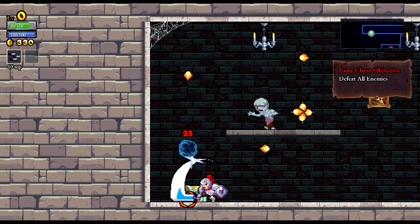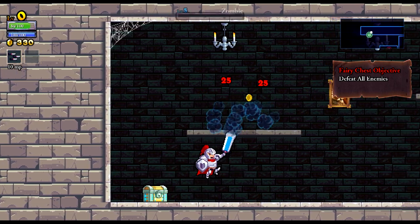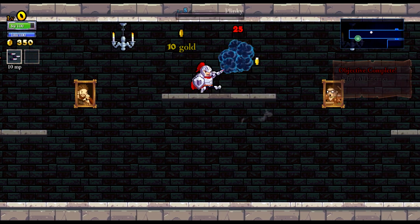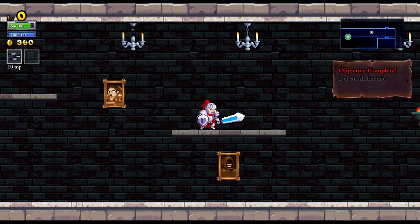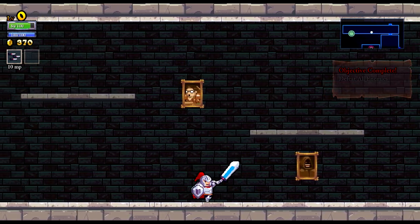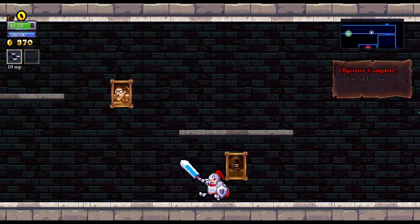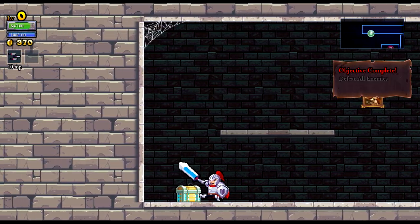Lots of enemies in this room — there's the fairy chest. Two for one right there. There's Commander Riker. I can barely make it up there. We got objective complete! Normally I would be dashing here to get across the screen quicker, but we don't have that either.